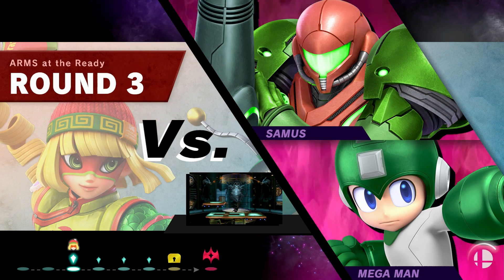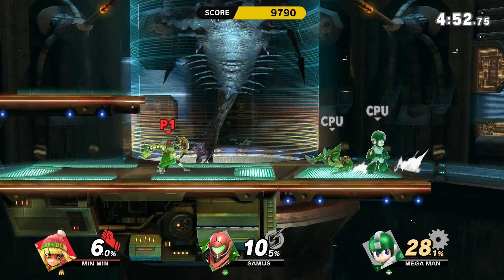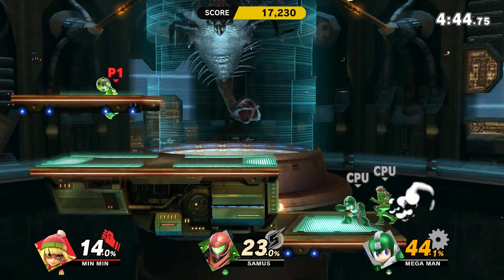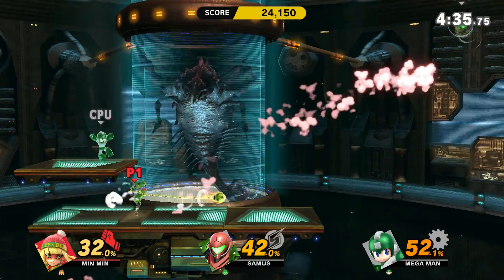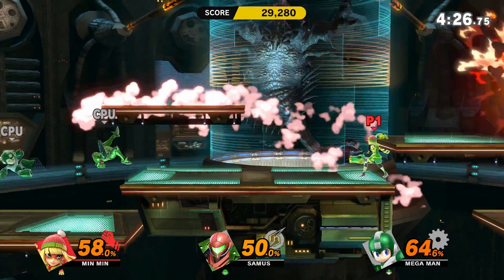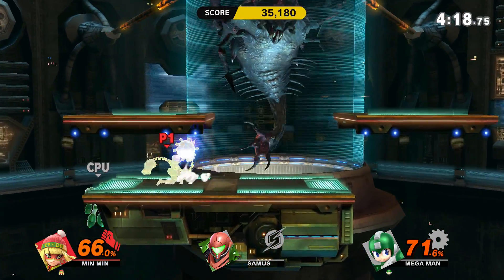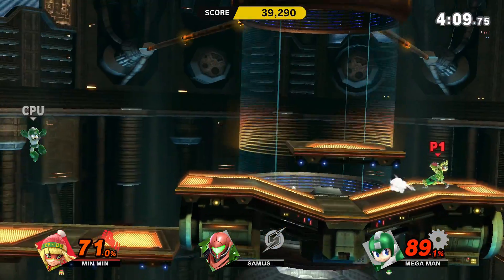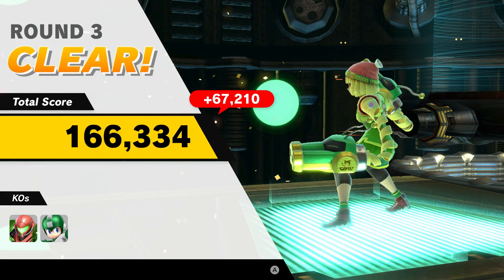Versus Samus and Mega Man. Mega Man is one of my favorite characters — probably one of my favorites besides Byleth and Banjo-Kazooie, definitely my favorite of the new fighters so far. I love how Min Min can attack on both sides too. Mega Man's one of the characters she can have a lot of issues with, but a fully extended arm to the face — bye bye Mega Man! That was awesome.